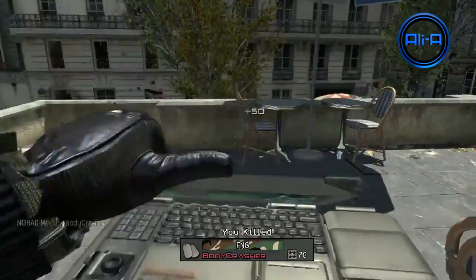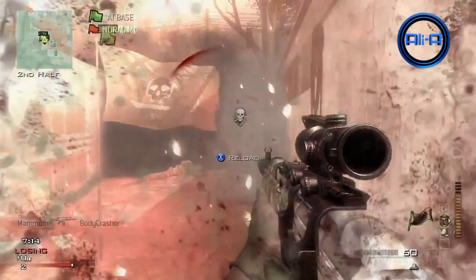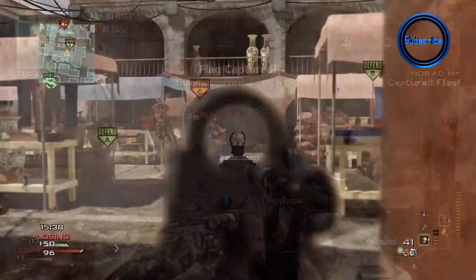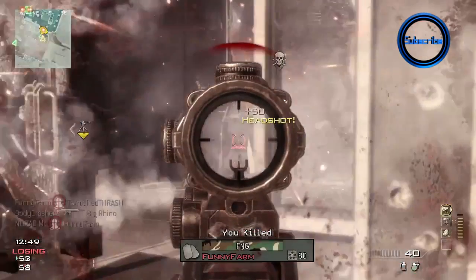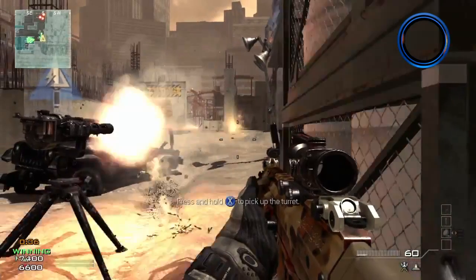The guns they tend to show in multiplayer trailers tend to be the guns you get really early on, which hints at the fact that you get both the SCAR and the AK at really low level. I personally think that's really cool because I've always liked the AK, and the M4 as well - I reckon you get all of them at really low level, which is good news. Really good standard assault rifle classes. We saw the P90 as well from the SMG classes, which is really cool.